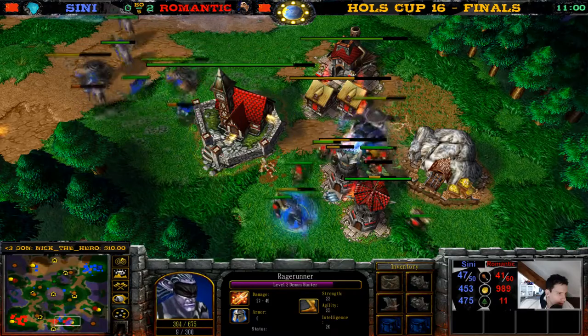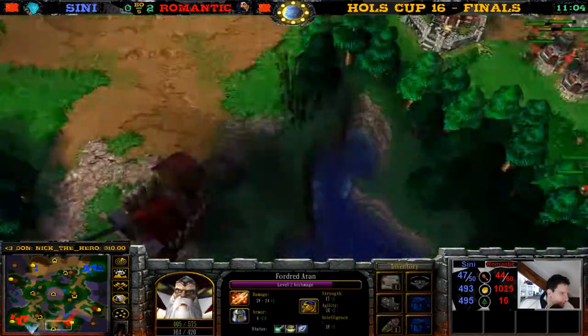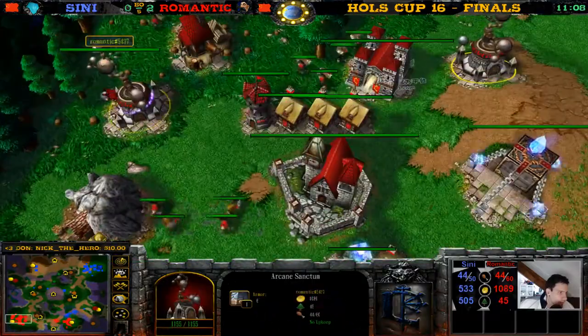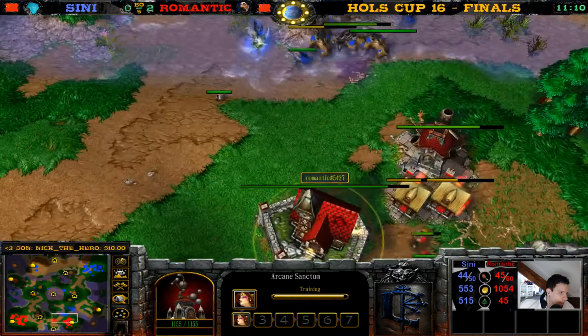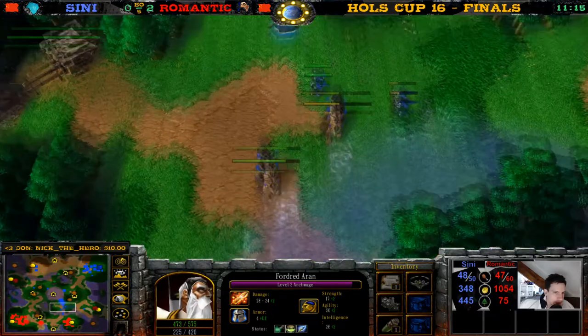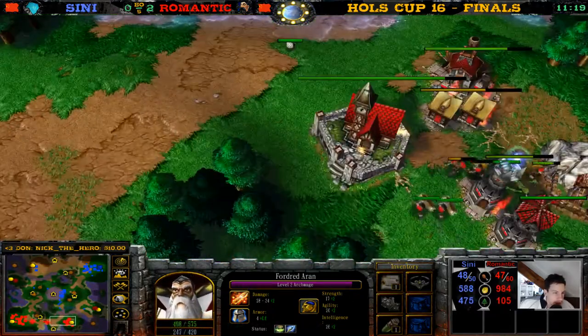The Demon Hunter could do whatever he wants. This Dryad takes a lot of damage. We have Riflemen — what else do we have? Arcane Sanctum — both Arcane Sanctums are up! He's building Riflemen and Arcane Sanctum units. Maybe he can stabilize — he's at 47 supply against 48. This game is not over yet, we can still get our 3-0 if we really want it!